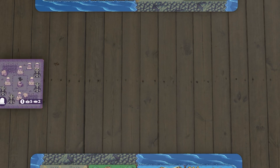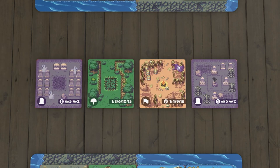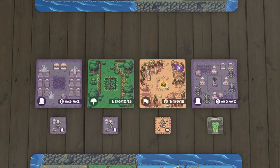Finally, set up the market. Draw four terrain tiles and place them face up on the table. Draw four tokens, randomly placing each one next to a terrain tile. Now you're ready to play.